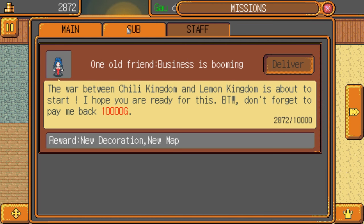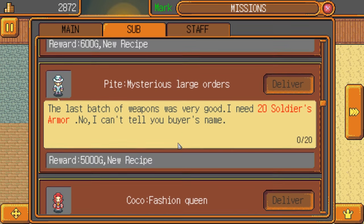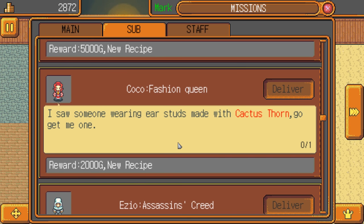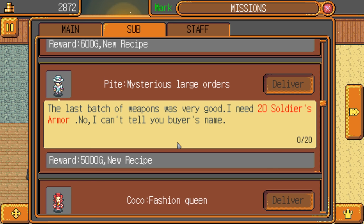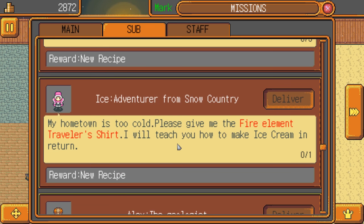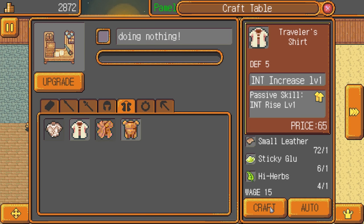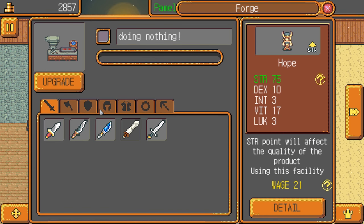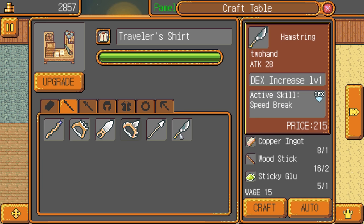What other quests do we have? She wants 10,000 gold. Soft leather, bat wings, soldier's armor — I guess we could start working on the soldier's armor. Fire element traveler shirt — that's really easy to make. Oh, we got some sticky glue again. So let's have him make the hamstrings. They're cheap to make too.